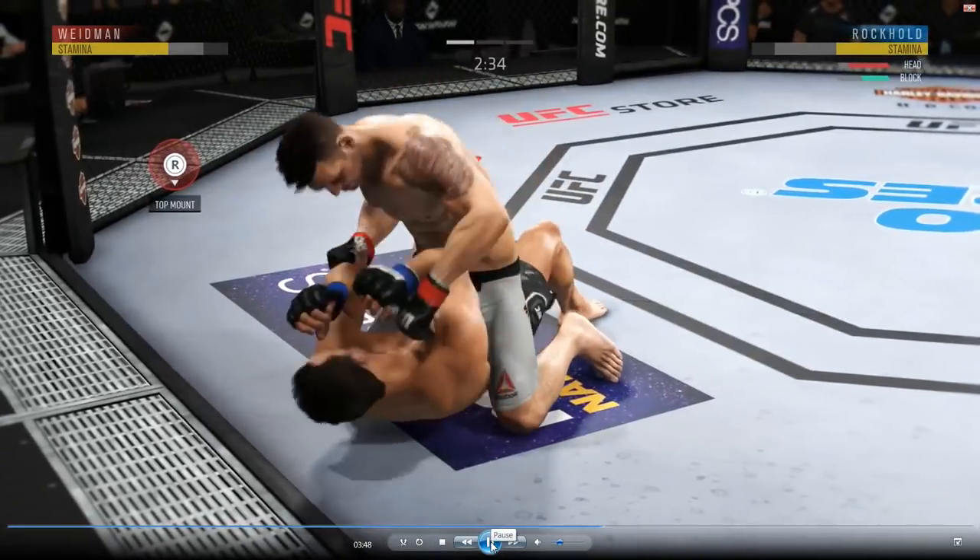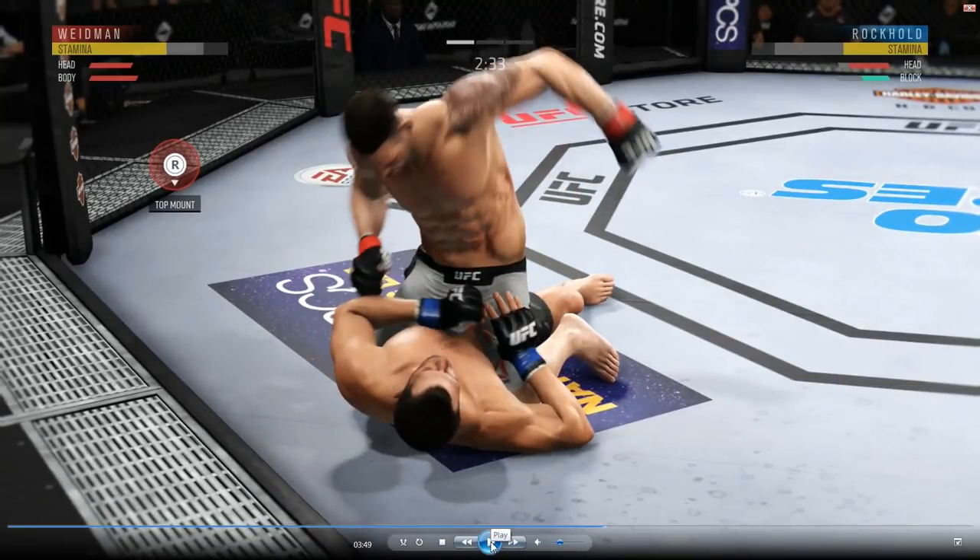I managed to get mount and I'm doing some damage. When I'm punching, I'm pushing punch and holding down at the same time, because when you do that your punches come at a different angle and it allows you to throw quicker punches. You're not winding up like you would if you just simply pushed the punch button.